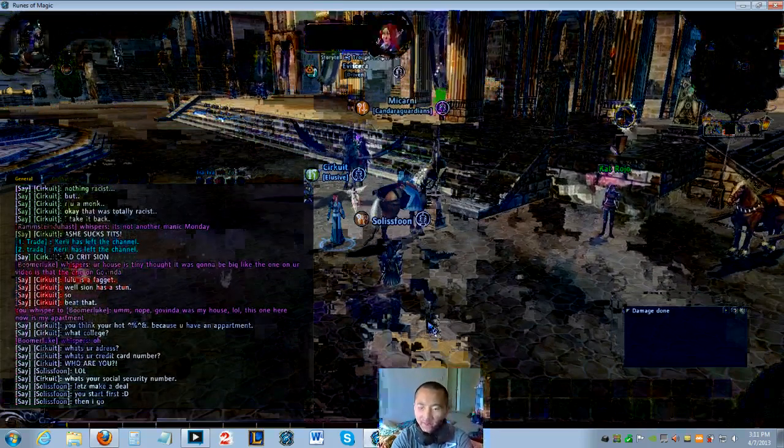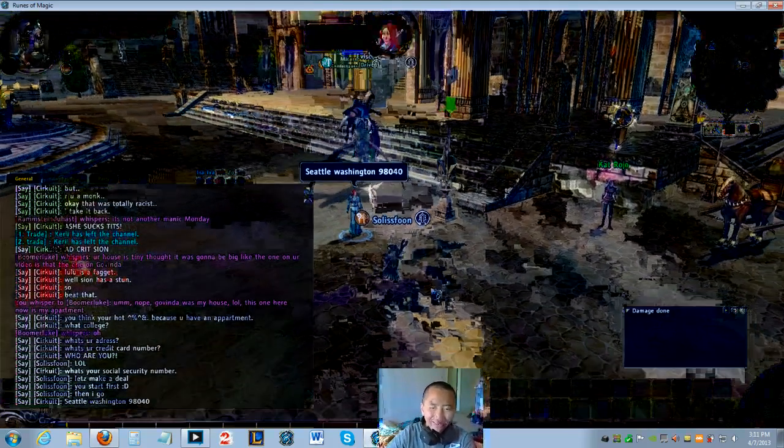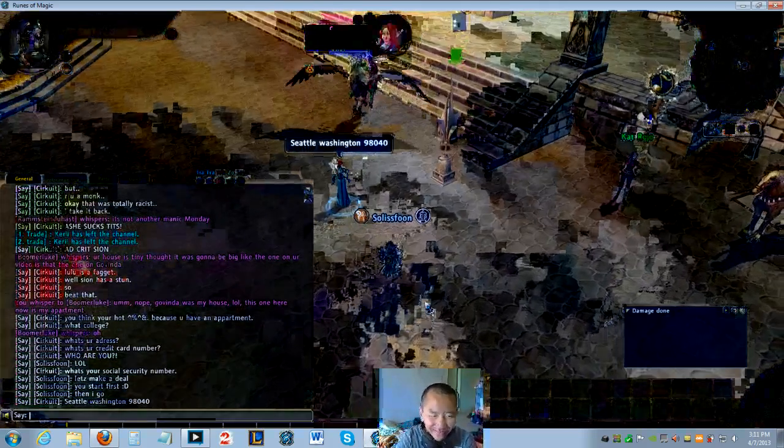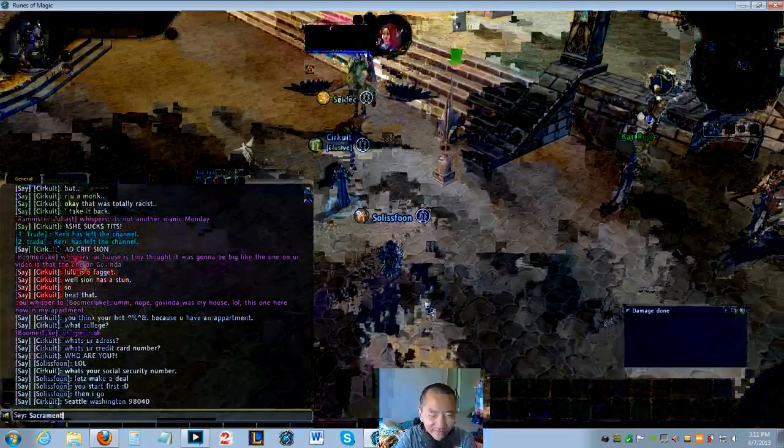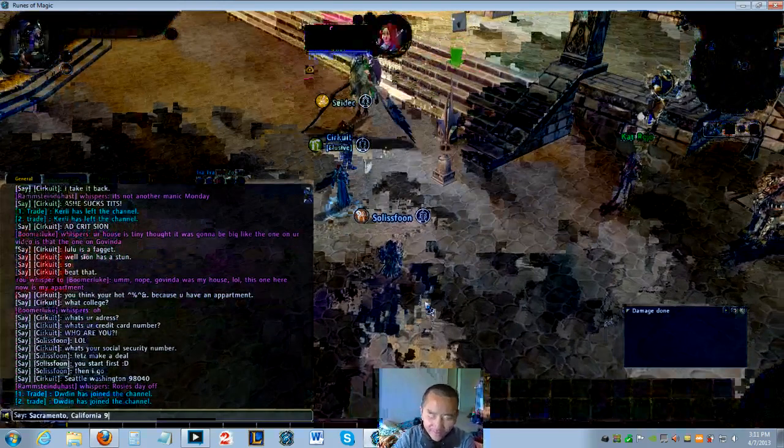'Circuit with a K in the middle, not the beginning letter.' Sacramento, California, 95825. Oh damn, son. 'East gate, four four.' This guy is still guessing — I already congratulated someone for winning, right? Oh, did I give him his gold? Oh yeah, I got five mil left.